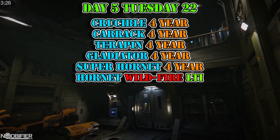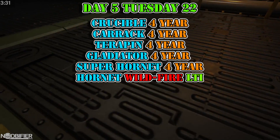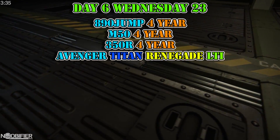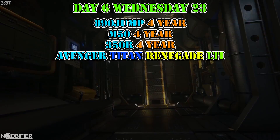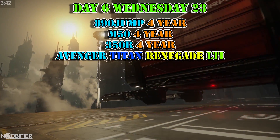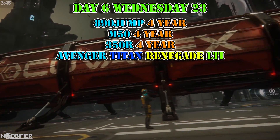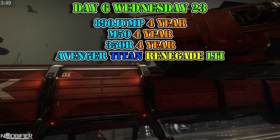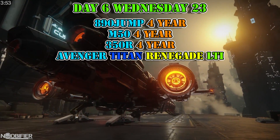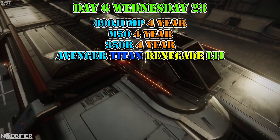Day five is Anvil: the Crucible, the Carrack, the Terrapin, the Gladiator, Super Hornet, and also the Hornet Wildfire. Day six is Origin, and this is actually very interesting. The 890 Jump has never been sold since concept. The reason I think it's finally going to go up for sale is that there's a price adjustment in the store — expect to see it, and I expect it to be $900, hopefully available as a CCU to ease the pinch of that new price point. The M50 and the 350R are the only two other Origin ships that are normally limited, but now we also have the Titan Renegade.